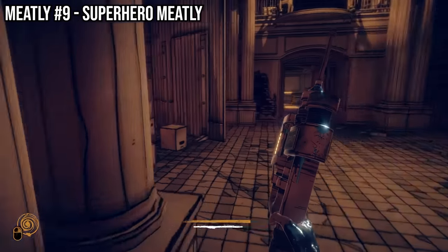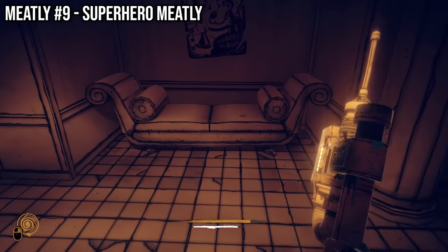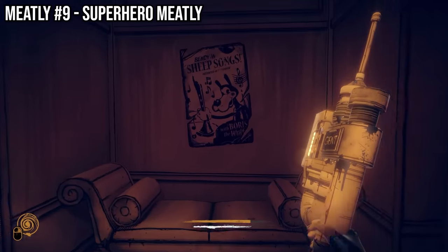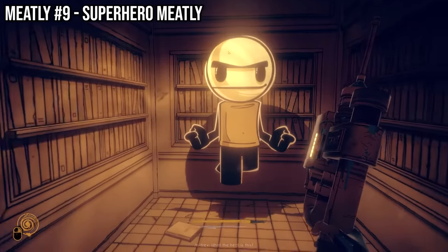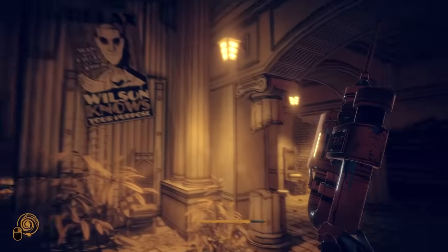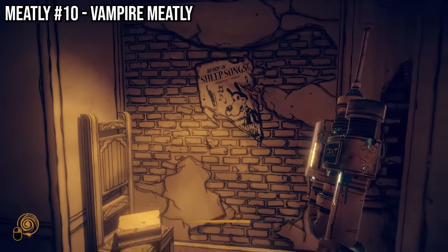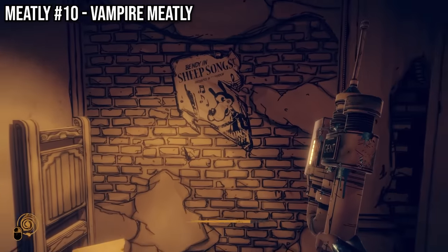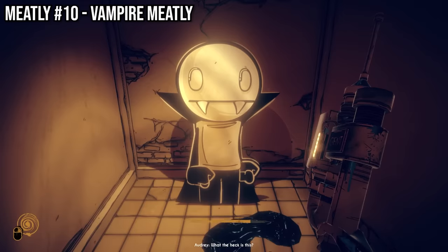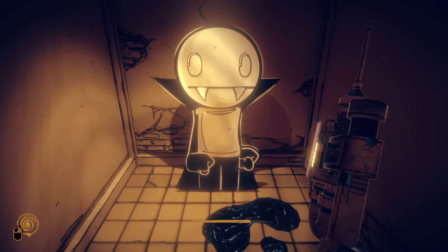The ninth cutout is located in the Alice Angel boss arena. You'll need to leap over this sofa and into the wall behind it. After doing so, we find a very heroic superhero-looking Meatly levitating above the floor. The tenth and final Meatly is situated in the north wing, just before the stealth section with the keepers. A torn Boris poster is found on the wall of this hallway. Walk through it to find a very vampiric-looking puppet man.